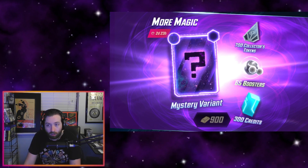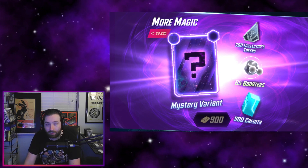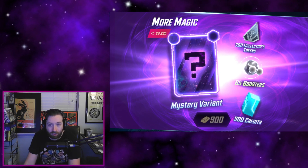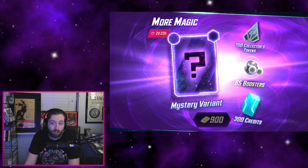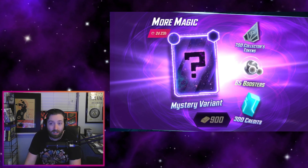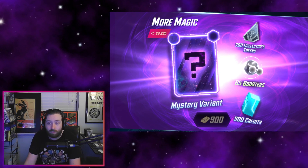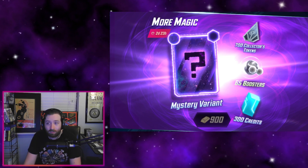This is great for getting some of the more expensive pool five cards that are heavily sought after right now, such as Thanos, Galactus, and the newly released Tang. It's very convenient that this bundle costs gold, so if you've been saving up or have some newly available gold from buying the other bundle, this is a very good place to spend it.